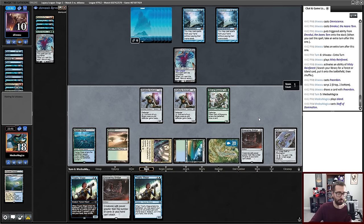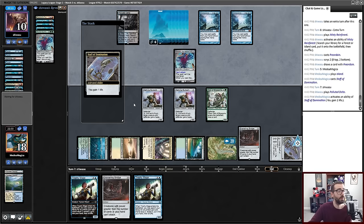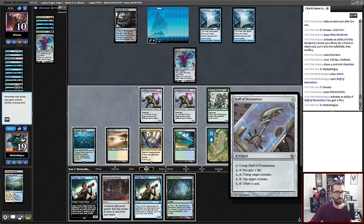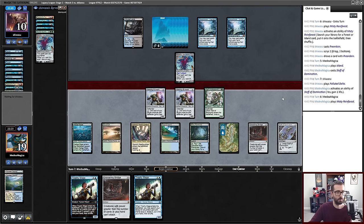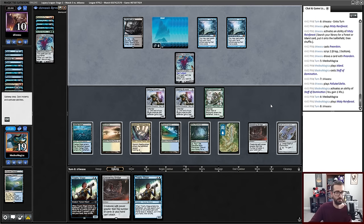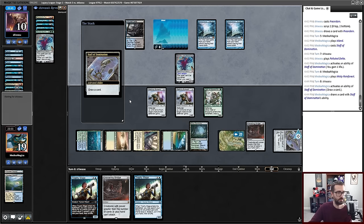Staff of Domination is in play. I can now gain 1 life — and I will, and I will. So now this can keep the Emrakul tapped down and I can draw cards at end of turn or whatever. I think I'm safe for the time being, and once I have one more land I can do other things. I'll draw a card.